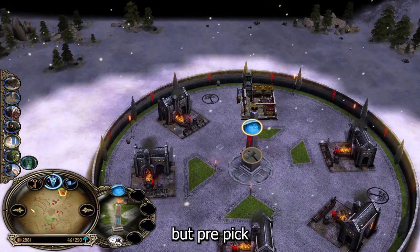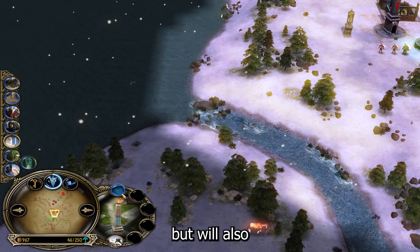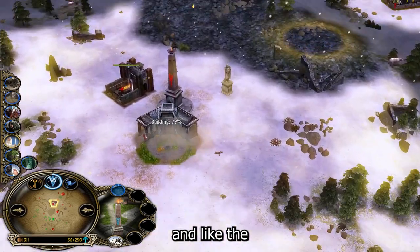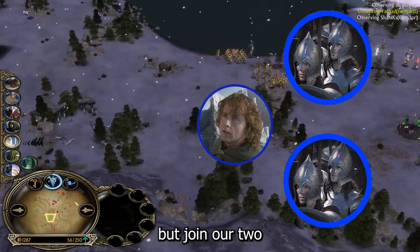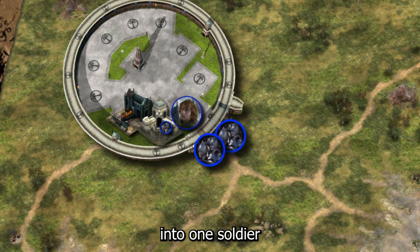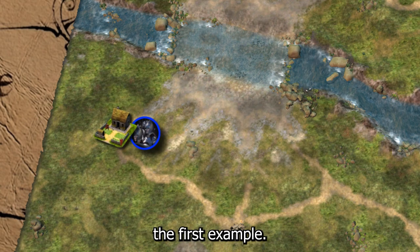If your opponent didn't pick random but pre-picked the Isengard faction, you can also start with the Blacksmith and the Barracks. This opening will have much more early game presence, but will also delay your stable and Gondor Knights. We always need a Blacksmith in the early game. Unlike the blind safe opening, we won't use our Hobbit to capture the settlements this time, but join our two starting soldiers for a greater push. The build order goes: Blacksmith into Barracks, into one soldier, demolish the Barracks, use the soldier to capture the outside settlements, then follow up with the same build order as the first example.